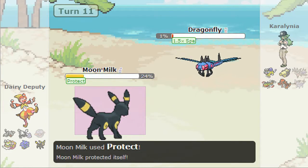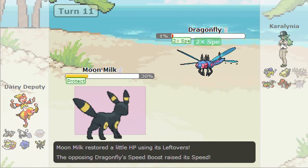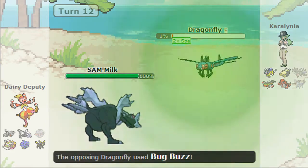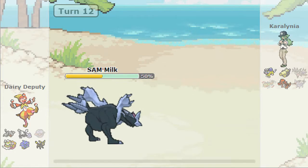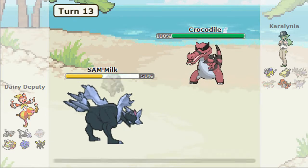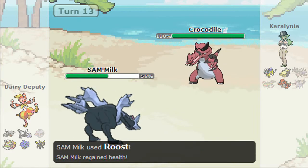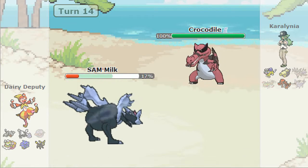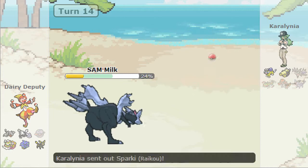I Protect to get some Lefties back — I don't really know what he'd do since he has no further setup. He kills himself with Life Orb recoil on Sam Milk, which is cool. I Roost just for fun and actually survive. I kill the Krookodile because if it's Scarfed it's the biggest threat to my team — but it's not Scarfed, so it's fine.